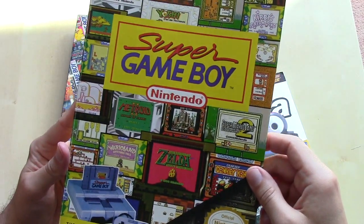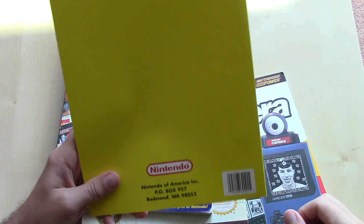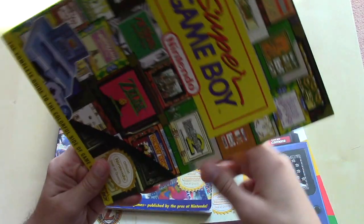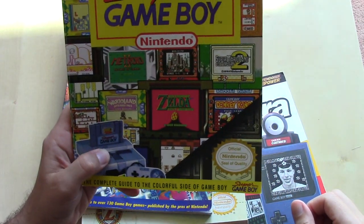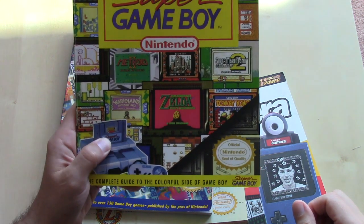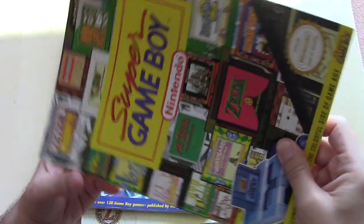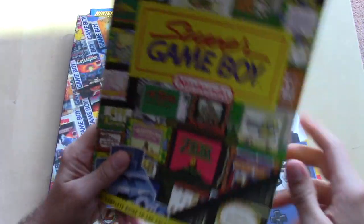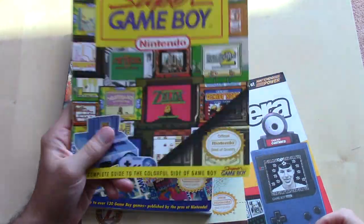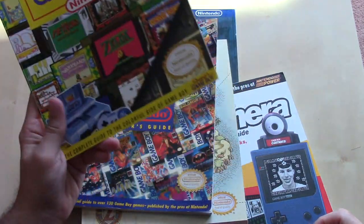This guide was packed with the Super Game Boy peripheral. The back cover doesn't have much going on — there's still a barcode for retail purchase. I believe the Super Game Boy was available in two configurations: standalone in a Super NES-sized box, or in a bigger box similar to EarthBound style, where this guide was packaged along with it. This was for the Super Game Boy, released around 1994.